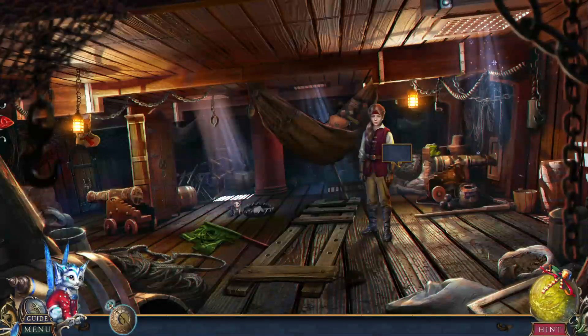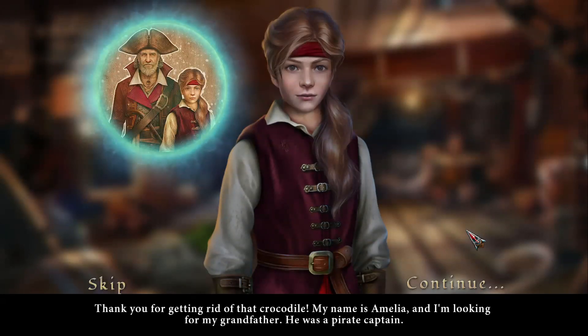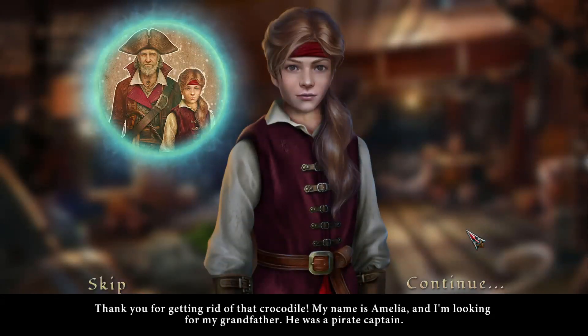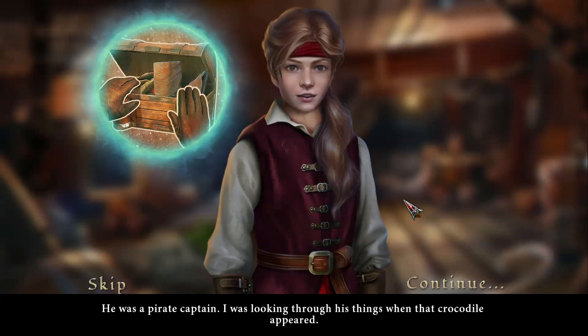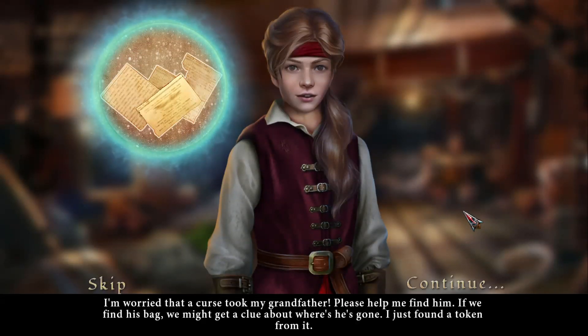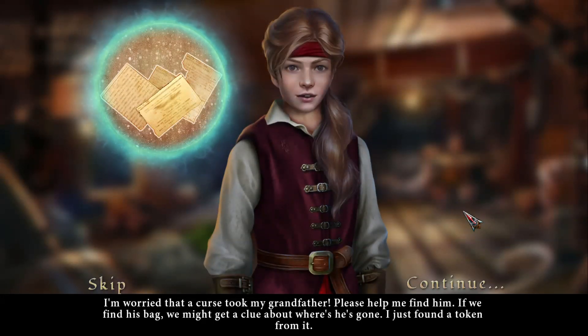What do we say? What do we know, Junior? Thank you for getting rid of the crocodile. My name is Amelia. And I'm looking for my grandfather. He was a pirate captain. This isn't Junior. My dear, where have you come from? Where were you hiding? He was a pirate captain — I was looking through his things when that crocodile appeared. And no, rats are not cute. I'm worried that a curse took my grandfather. Please help me find him. If we find his bag, we might get a clue about where he's gone. I just found a token from it.